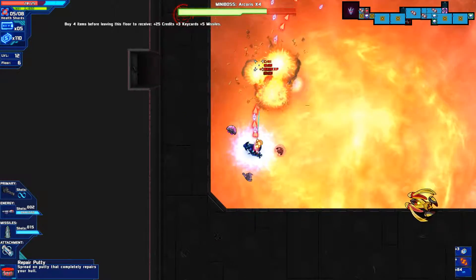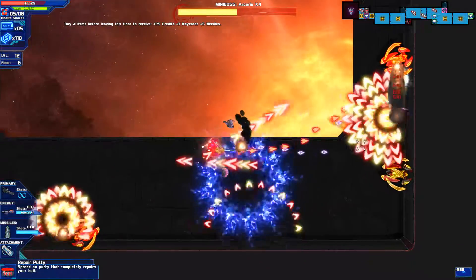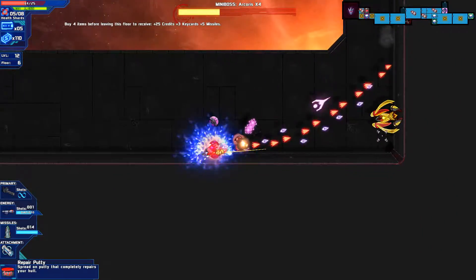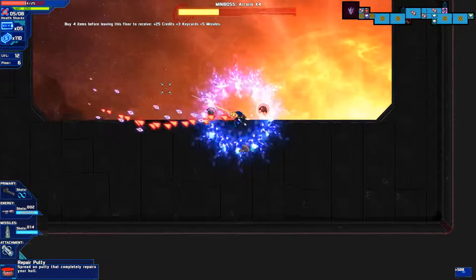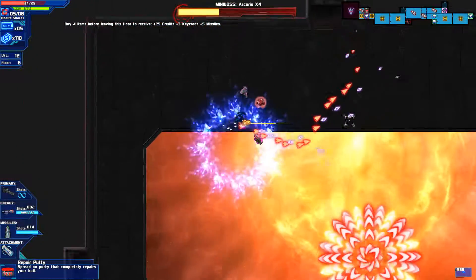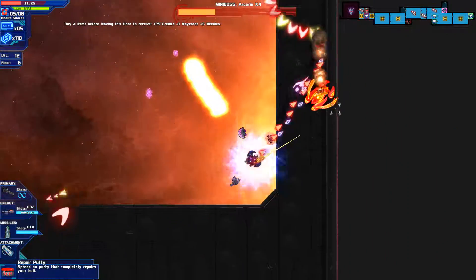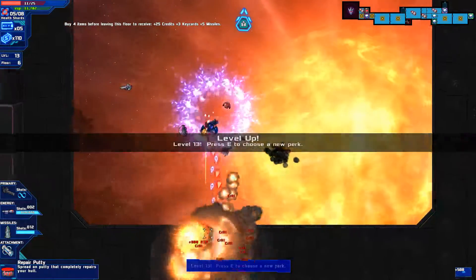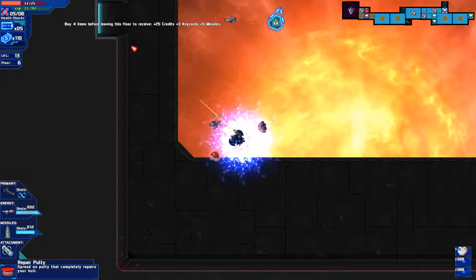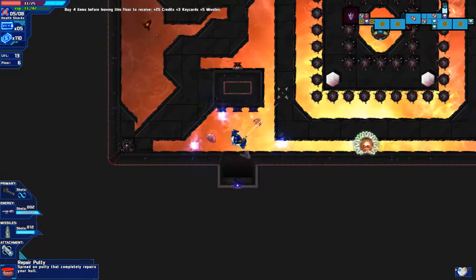Mini-boss — okay. Oh, four of these now. Oh boy, and this is a problem. I need to take care of at least — okay, I took care of two of them. This is going pear-shaped really fast. They're trying to get away from me specifically. Missile time. Whew, that went really bad. I want extra insurance in case I die, which may happen depending on how this room goes.